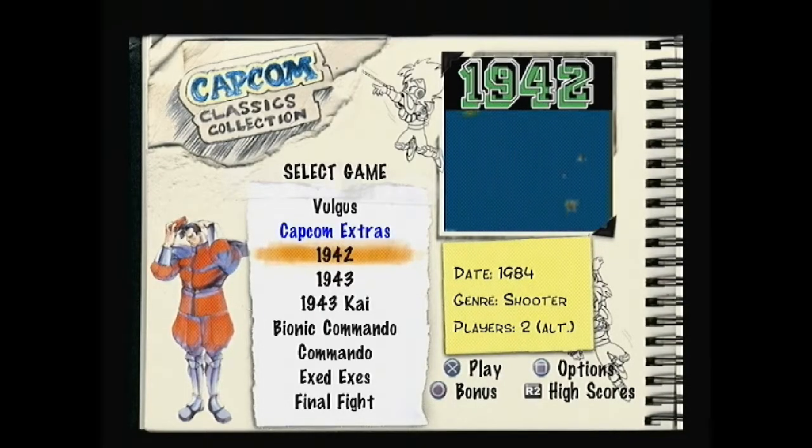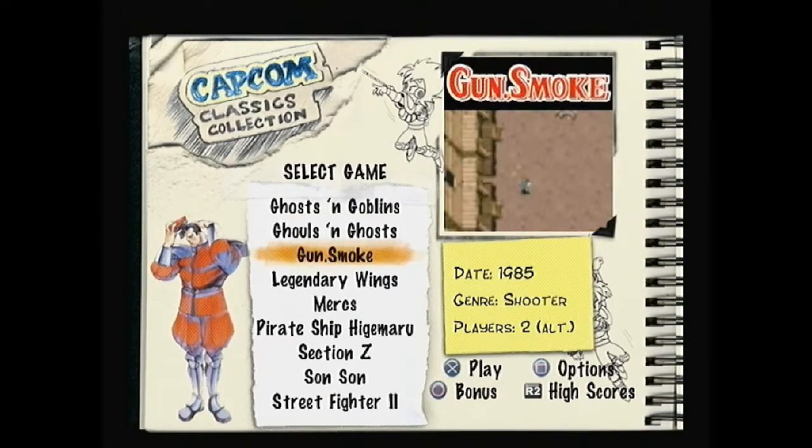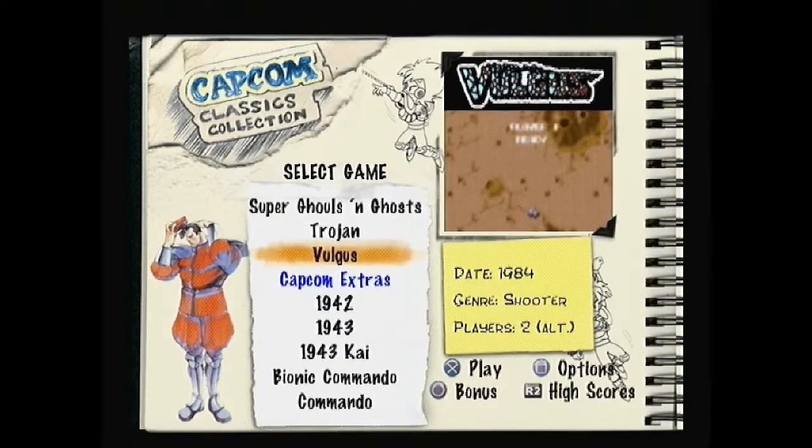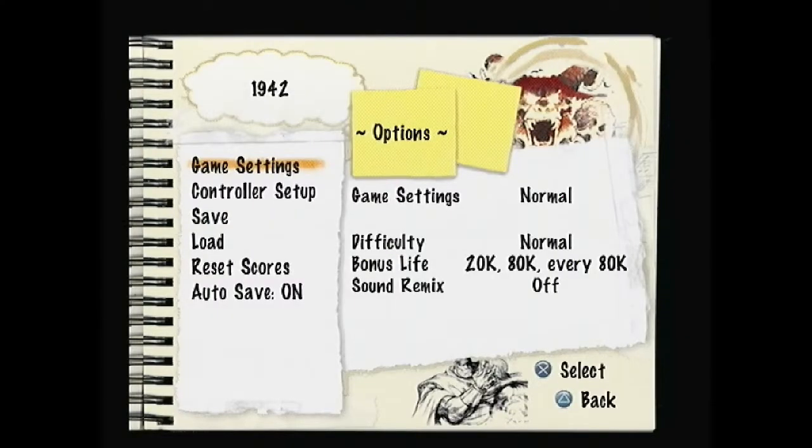Okay guys, it's time to continue with this video game compilation and we're gonna resume Capcom Classics Collection on the PlayStation 2. So far I think we played two games only - it's been a while. I did Ghosts and Goblins and Street Fighter 2, the original Street Fighter 2. Today I'm gonna do two games in a single video, two for the price of one. We're gonna play the original versions.